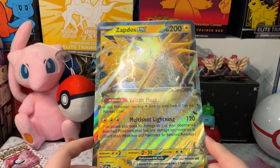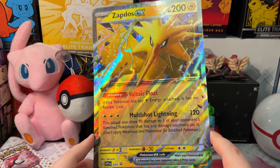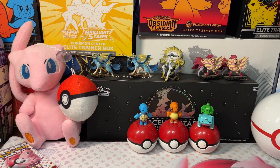Here's our Zapdos EX jumbo card — I forgot what they were called, but here it is. Pretty awesome. I'll just set this aside for now.